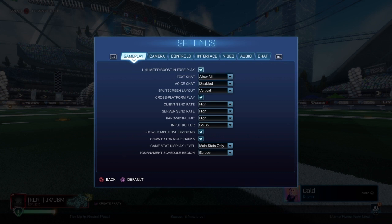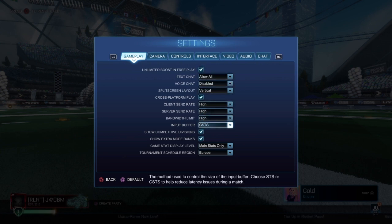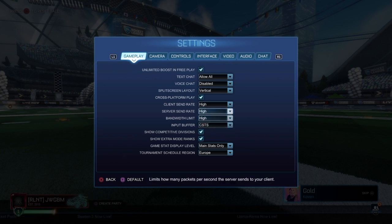The two most important things on this page are unlimited boost and free play. Very self-explanatory — I keep them on. Input buffer is quite important. Default leaves it down to the game, which is awful. You want STS if you're on good internet, and CSTS if you're on bad internet.